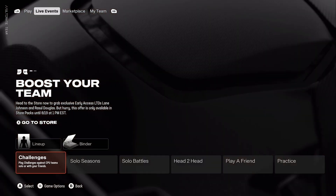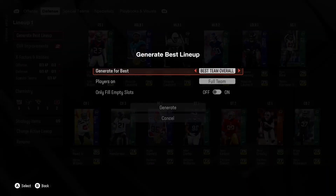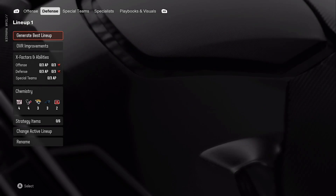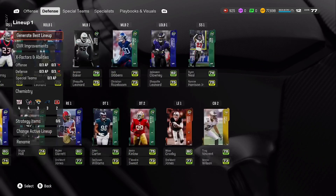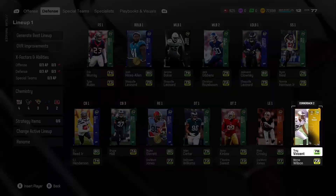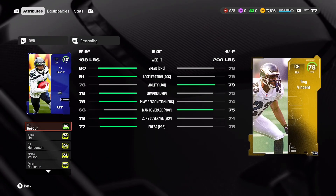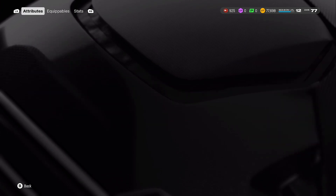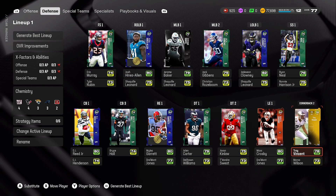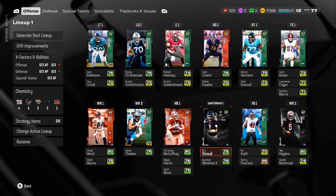This was definitely a great first episode. I believe we have over 70,000 coins now. Let's upgrade the lineup because we ended up getting a team captain - Troy Vincent on defense. Troy Vincent is not really a great card when it comes to starting - he only has 76 speed, so Bryce Hall is faster. But he's got good coverages, and when he gets to that 83 overall to max him out, he's going to be very good.